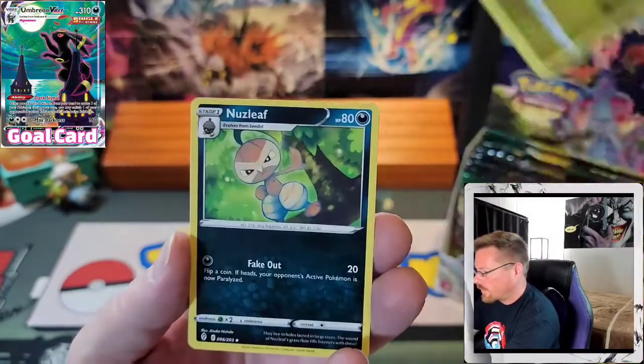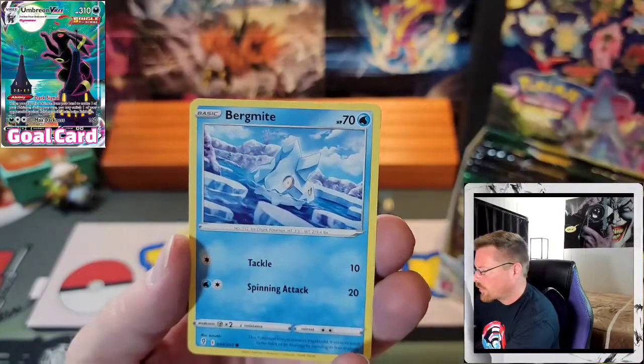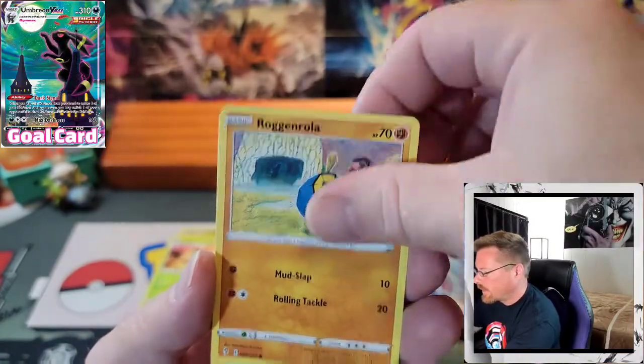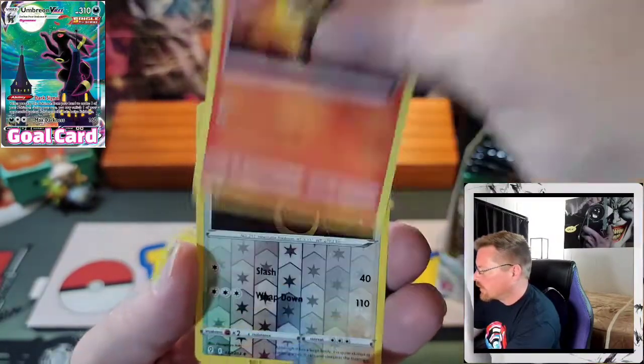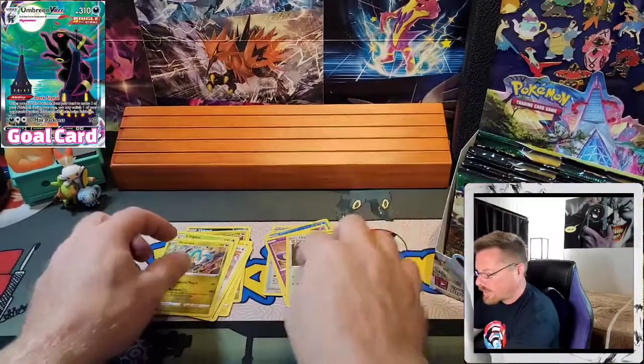Water. Zweilous, Nosepass, Golduck, Bergmite, Flabébé, Roggenrola, Swablu, Litleo, Reverse Ursaring, and a Drampa.